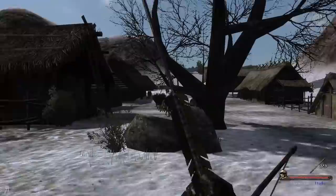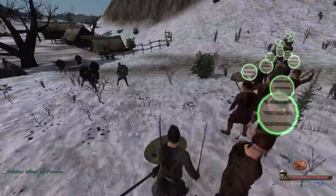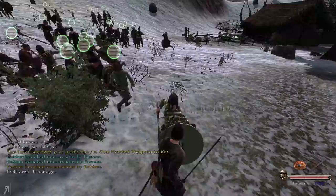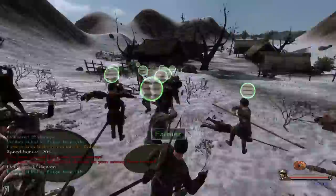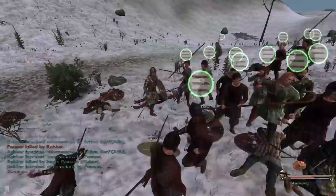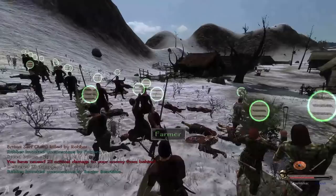Oh dear - these guys actually have shields and decent armor. This might not go well, but it might actually work if all our farmers start chucking stones and hitting them with massive amounts of damage. We're actually doing quite nicely so far - very surprised. The robbers are mostly kitted out with daggers and spears which are not that effective. We actually knocked a couple of them unconscious as well, which is really good.